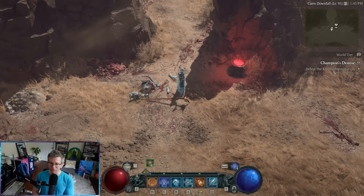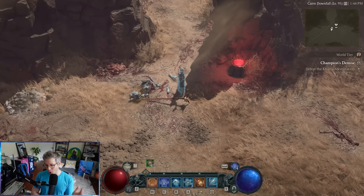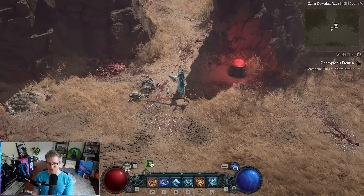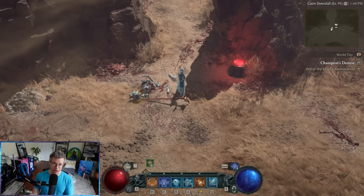The short of it is we basically do all of our damage when the boss is staggered. Particularly this Ice Shards build, we do almost no damage when the boss is not staggered. We're basically just sitting there hitting them with as much crowd control as we can to try to hit that stagger meter so then we apply additional damage modifiers.